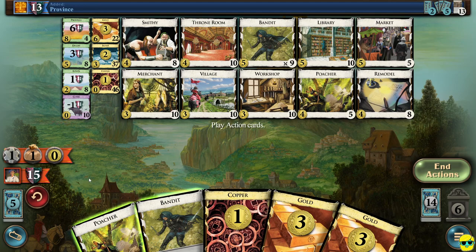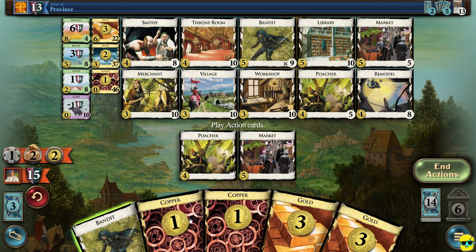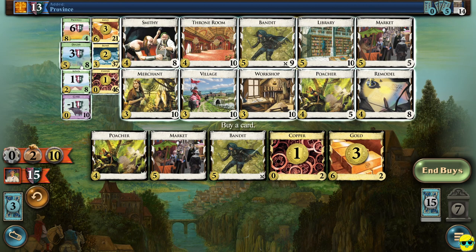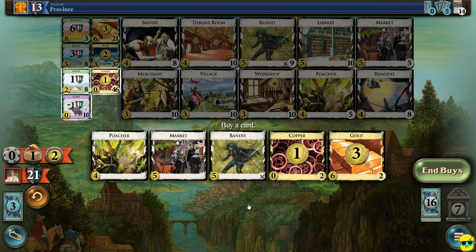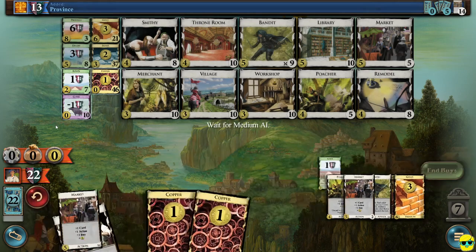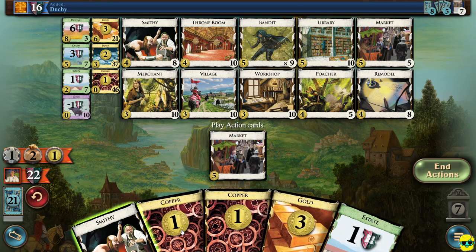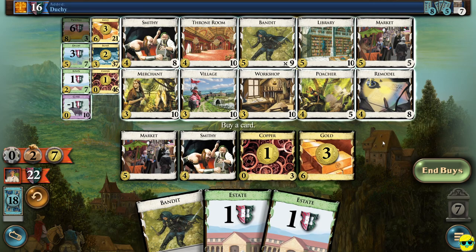They added a market. I'm going to actually buy a market for five. They just added a gold, but we get to play a market, play a poacher — we have nine money. It's time for a province and we have an extra buy with a gold, but we're one money, so we're not going to buy a copper or a curse. They added a province — look how close it is, 15 to 13. I'm going to play the poacher, play the market, and play the bandits. Yes! We trashed another gold of theirs. And we have two money — I'm going to play all my treasures. Now we have 10 money. I could buy two duchies to get six points, but why when I could buy a province?